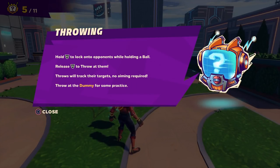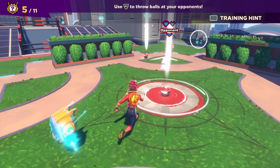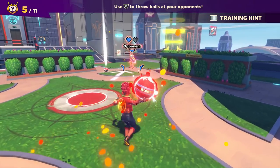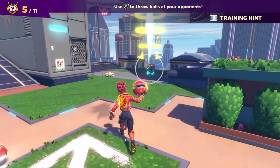Throwing: hold R2 to lock onto opponents while holding a ball, then release R2 to throw at them. Throws will track their targets — no aiming required. Throw at the dummy for some practice. So as you can see, it locks on. Toss it. Boom — knocked him out. Not too bad.